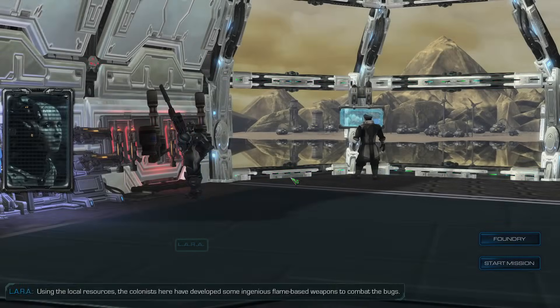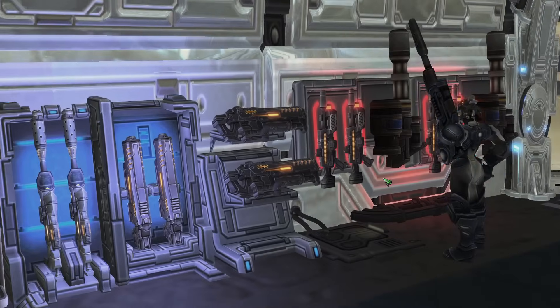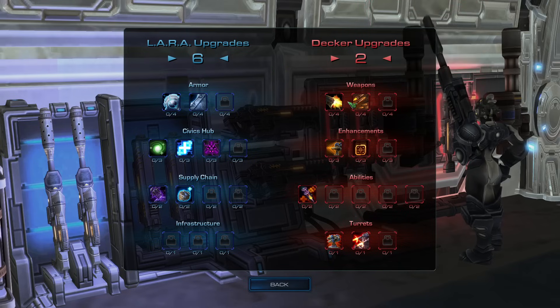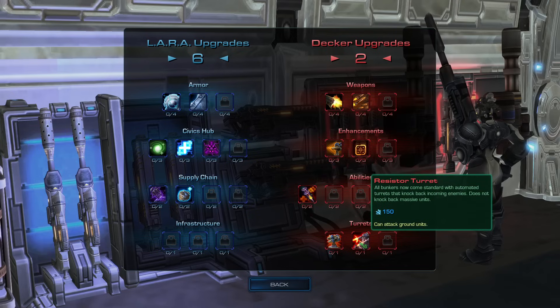Foundry — wait, hang on. Using the local resources, the colonists here have developed some ingenious flame-based weapons to combat the bugs. Lara upgrades — they're balling out of control. Here's the thing with the Decker upgrades: there have been discussions in the comments, and yeah, the Decker choices are almost all insane overreactions. But the upgrades are probably better for the most part. The Stimpak dealing basically no damage is a big deal.